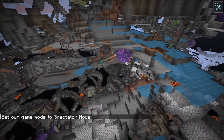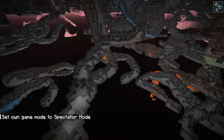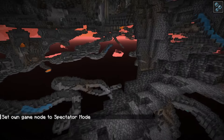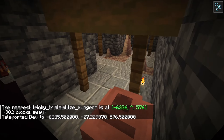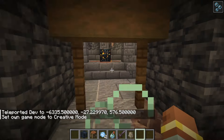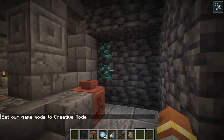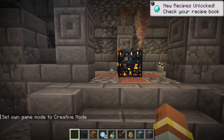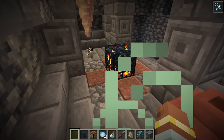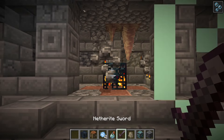Now let's cover the next mob. It can be found in deep slate layers in basically any overworld biome. Here it is — this is the Blitz dungeon. The Blitz dungeon is just like a small mineshaft which has a spawner. Those diamonds are not always there; that's just luck from generation. This spawner will spawn the Blitz mob. What does the Blitz do?